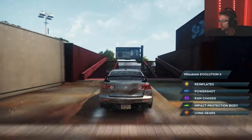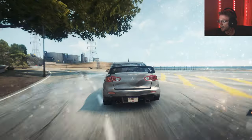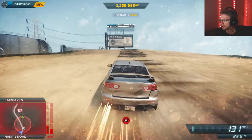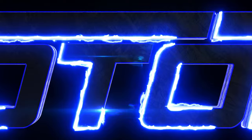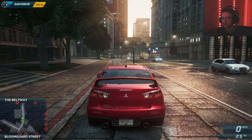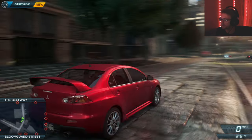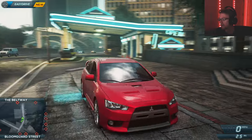And we shall use it to get away from the police. Actually, you know what? We're going to do something stupid. Woo-wee! Hello everyone, welcome back to another episode of Most Wanted. In this one, we'll be racing the Mitsubishi Lancer Evo X.